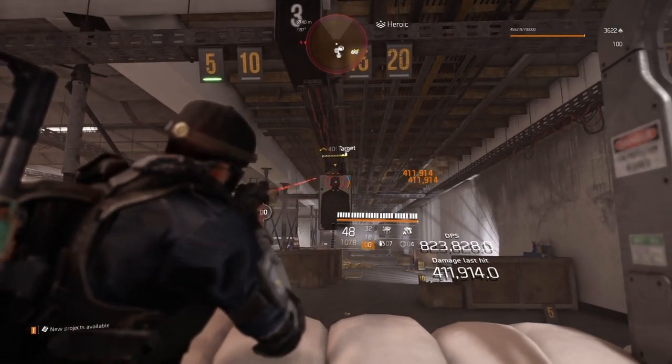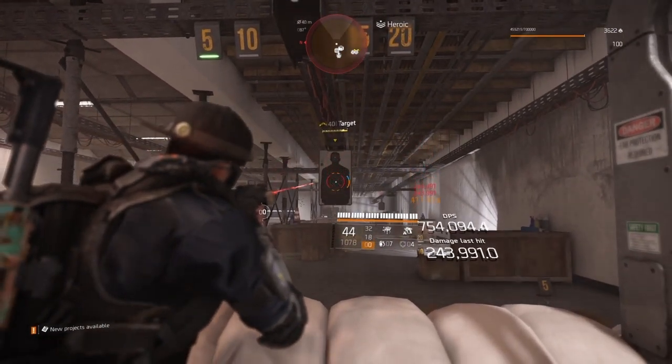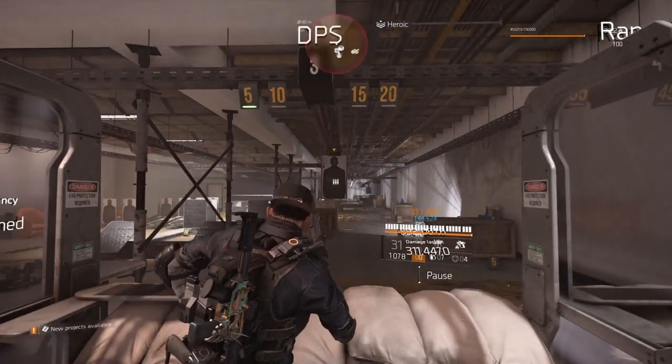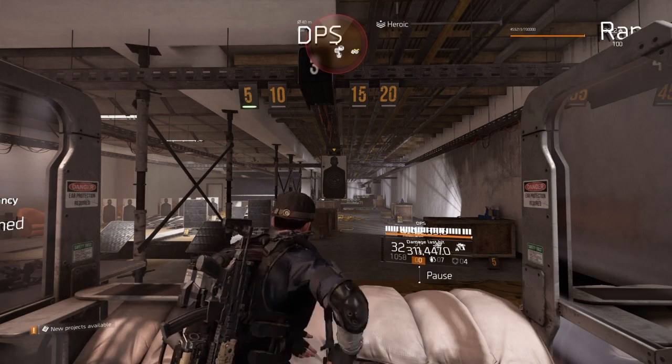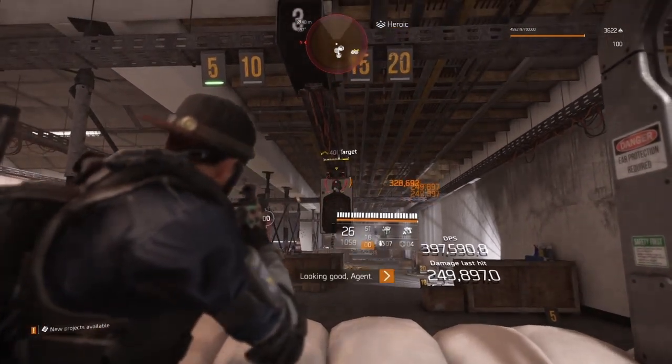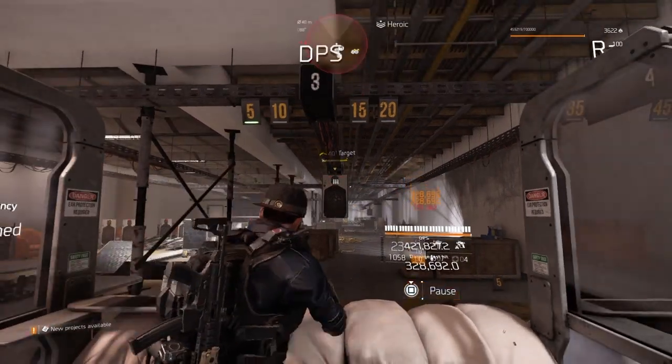On the range without anything procced, with the Sig we're hitting 411K to the head and 311K to the body. For the Lady Death we're hitting 249K to the body and 328K to the head.